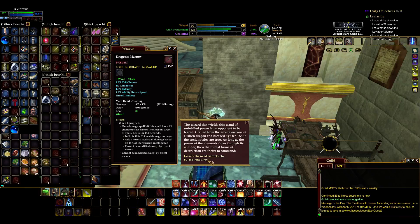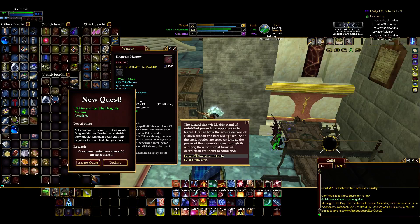Oh! A fire and ice — the dragon's marrow reward! Great power awaits the one powerful enough to claim it. After examining the newly crafted wand, dragon's marrow, I've decided to finish the work that Arendar began and fully empower the wand to its full potential. It's made from the arcane marrow of a fallen dragon — it's possible he killed her, made a wand out of it, and combined their powers. We don't know.